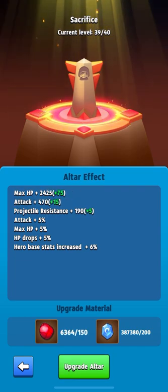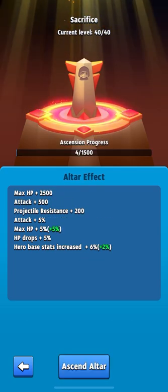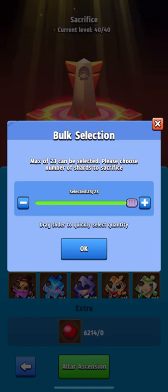Now we can see that in order to transfer to level 40, we need to spend hero fragments, and we will get another plus five health. The basic parameters of the hero will also increase.